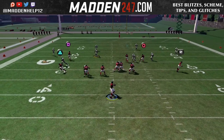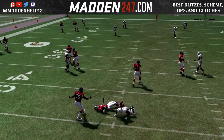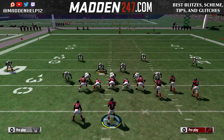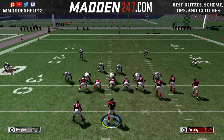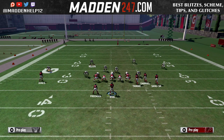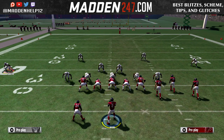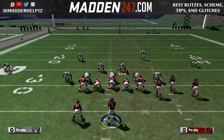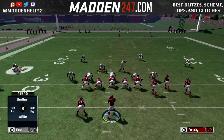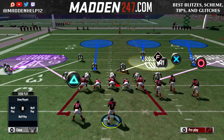Here we're going to go with the quarter flat and he's going to automatically jump the running back to the flat, but it still does open you up to the C route. So we do the same thing: put the corner back in a curl flat, then man up the safety with the receiver — just in case he goes deep, we have the safety man to man on him. We can still get that cover four look by putting the middle linebacker in a deep zone, and then user the other middle linebacker in the middle of the field to cover the flats or anyone that comes across quickly.